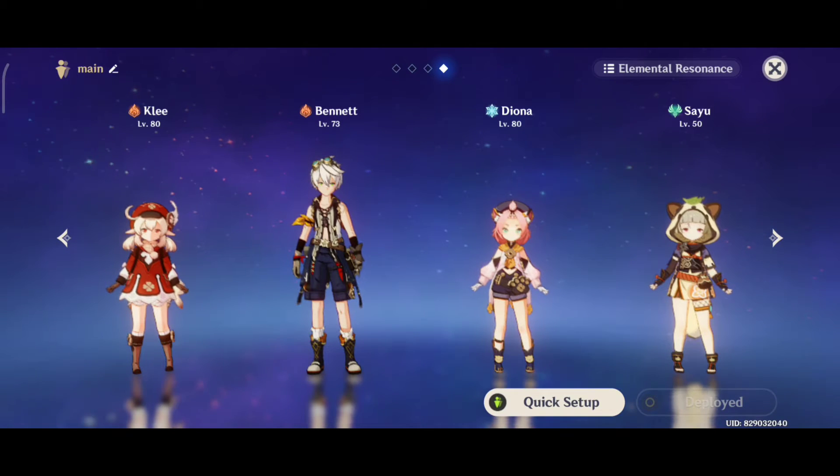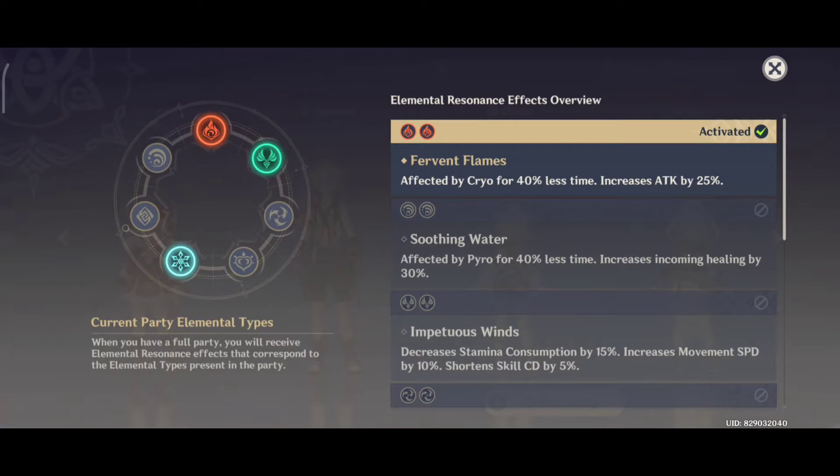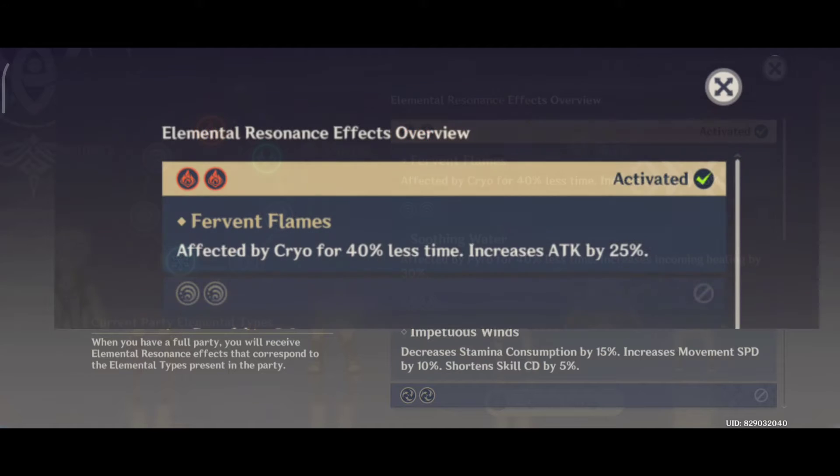Another thing is when you're using a Pyro main DPS, this gives you access to the best elemental resonance in the game. Having two Pyro units on your team grants you Fervent Flames, which increases all characters' attack in the party by 25%.